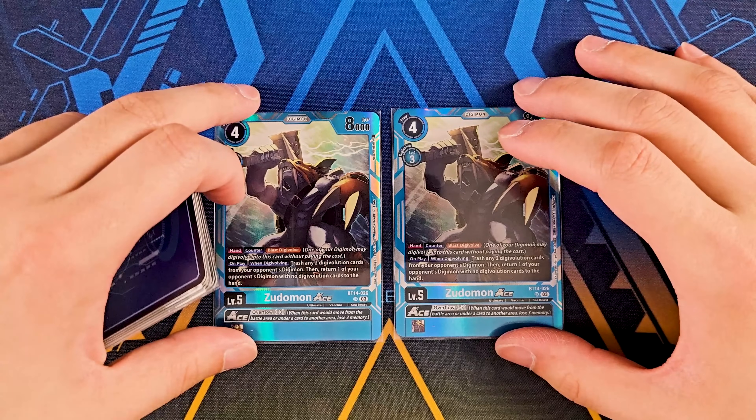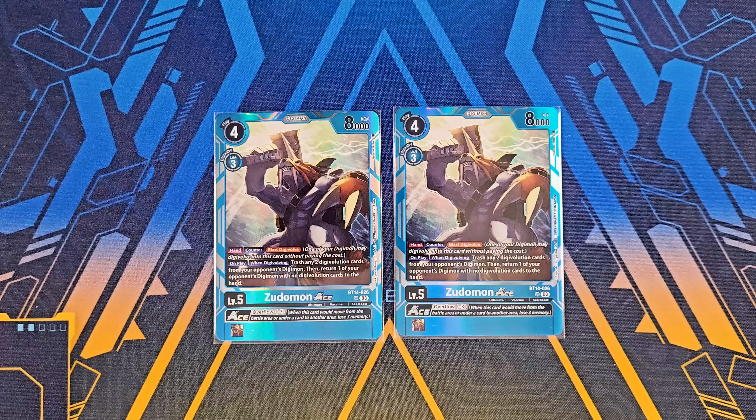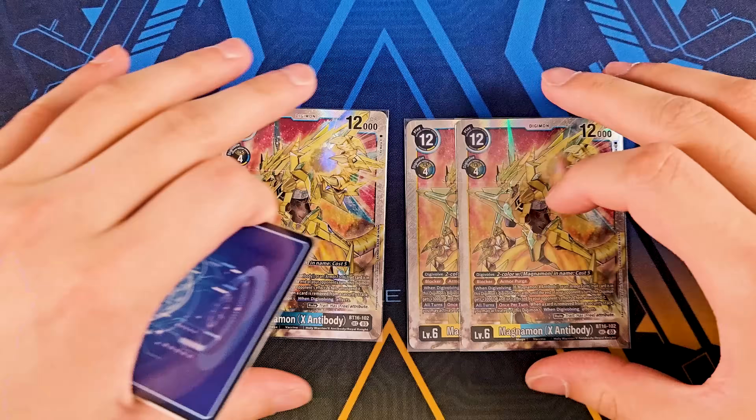Two copies of Zudomon Ace, just as your main counter hand trap against your opponents when they attack. Since you strip sources with the ST17 Magnamon, you can strip even further with Zudomon Ace, control the opponent's board, and bounce further as well. It's mainly your bridge from your fours to your fives and then to your sixes, but you don't really need to run a lot of level fives in this deck because the main level six is Magna X.